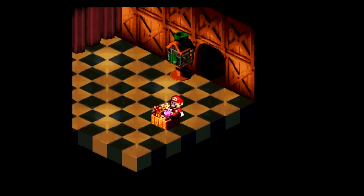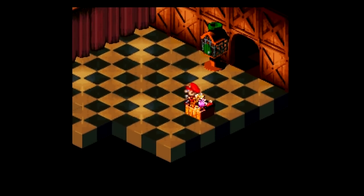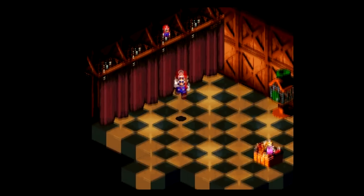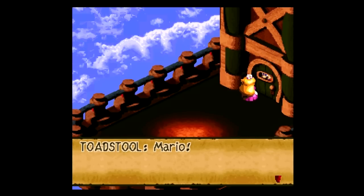Gotta rescue Peach. We're almost at the top here. Oh hey, look — there's a little Samus doll in the box there. It's kinda hard to see, but it's there. Oh, and a Mario doll too. How's it going? What if that's just Booster wearing a Mario mask, though?